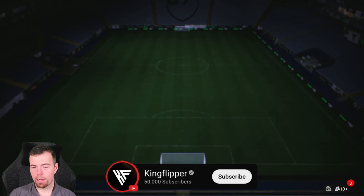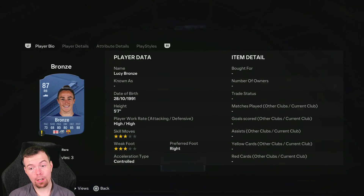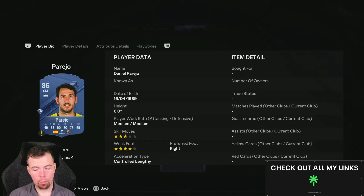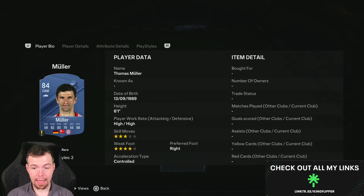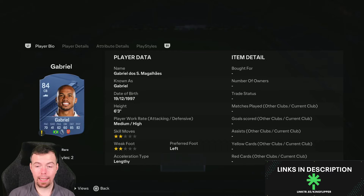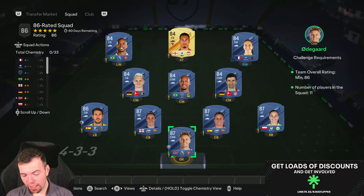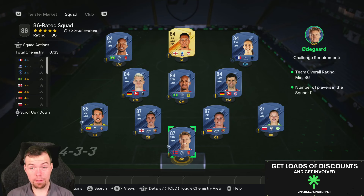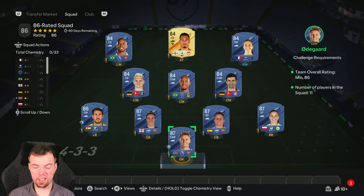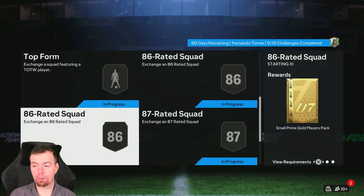The 86-rated squad is a base 86 — four 87s, one 86 and six 84s. 11k for your 87s — Oligard, Payor, Panos and Bronze. Preo is one of the cheapest 86s at around 7.7k. Your 84s at 2.2k — Mola, Rice, Fabinho, Ginter, Mateo, Smallini and Gabriel. This is cheaper than the 85 with an inform — you're looking at just under 67k, so between 65 and 70k. You get a small prime gold players pack, which is a 22.5k reward.